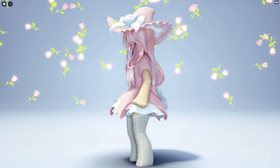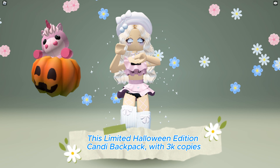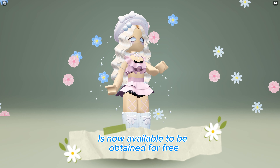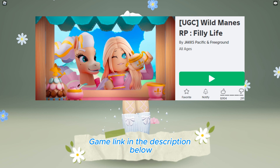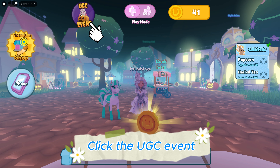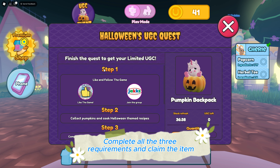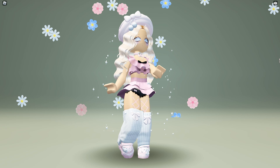This limited Halloween edition candy backpack with 3000 copies is now available to be obtained for free at WildManes RP game — link in the description below. Click the UGC event, complete all three requirements, and claim the item. Check the remaining quantity from there. This is how it looks like.